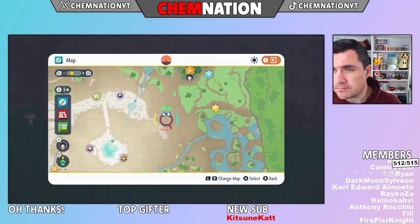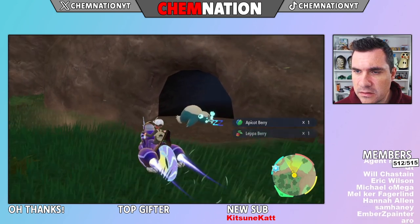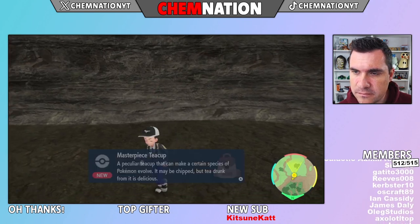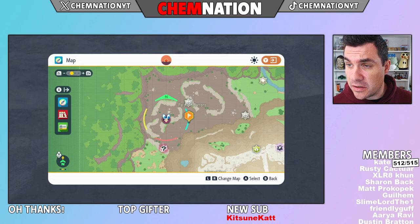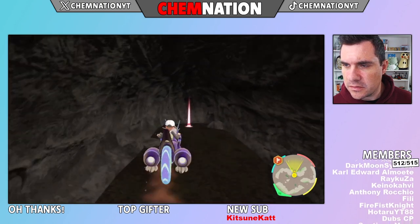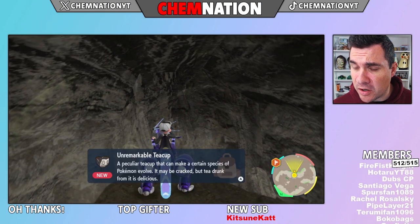Depending on what you get: if you get the authentic version, head on over to the Timeless Forest, find the Sleeping Snorlax in front of the cave, and inside the cave you're going to find the evolution item for the authentic. If you got the phony version or the counterfeit version, head on over to the Paradise Barrens — in this cave you will find the item needed to evolve the counterfeit version.